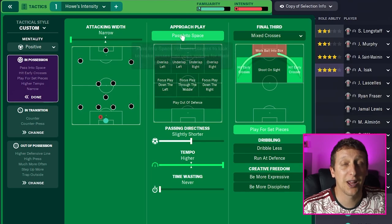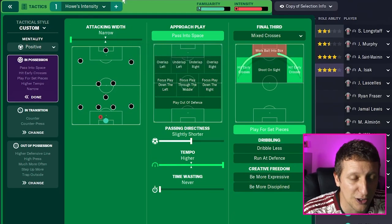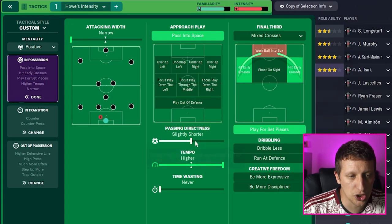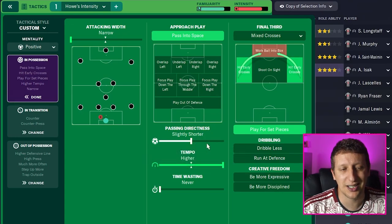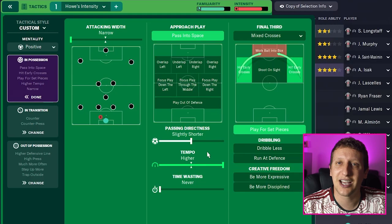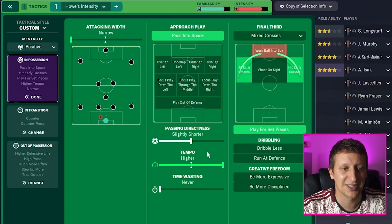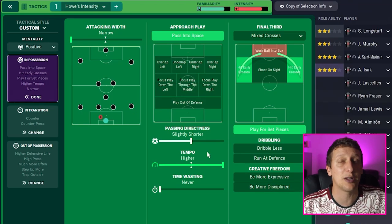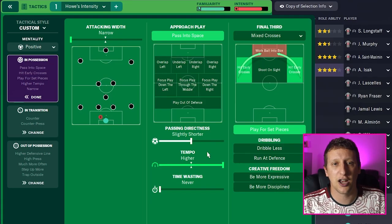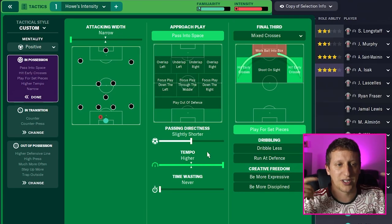Approach - play pass into space, because we want St-Maximin, Wilson, Isak, and even the central midfielders to run onto balls. Almiron is a willing runner to hit channels. I've put passing to slightly shorter because when we started on slightly more direct, our possession numbers were way too low - around 30%. That has helped because they do like to keep it. They like to get the ball into Guimaraes, Trippier, Schär - they work it, they're patient. Dan Burn at left back, they work it and try to get balls into St-Maximin when they can, get the ball into the feet of the strikers. So it's not just always clearing it long - we get a nice balance with passing to space and passing slightly shorter.